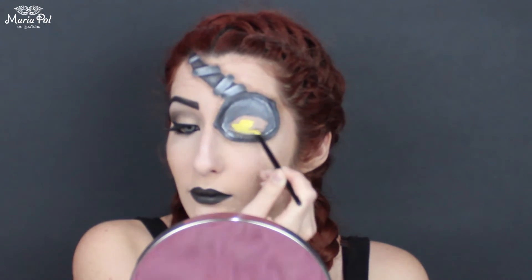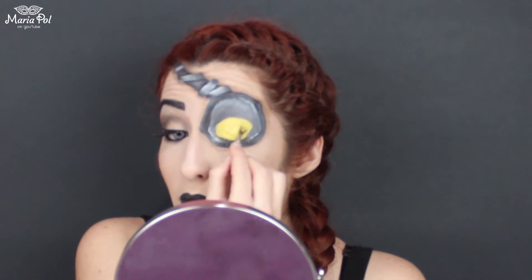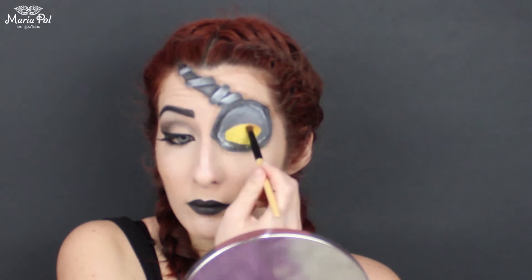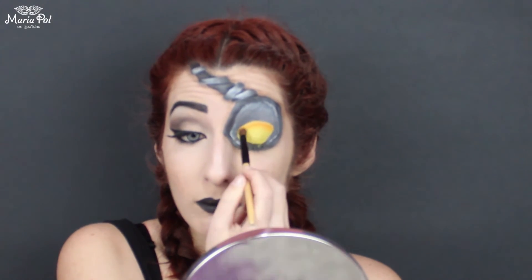And for the actual fake eye, I am using a yellow body paint and tapping it with a yellow eyeshadow on top to prevent it from creasing. Lastly, I am applying an orange eyeshadow on it, leaving the center alone.